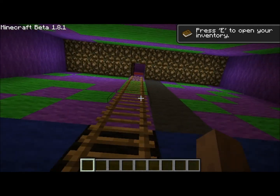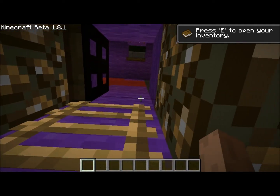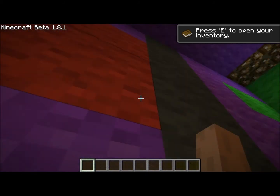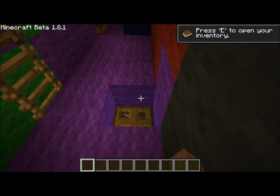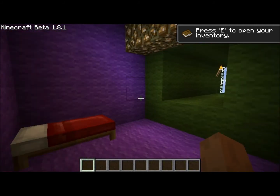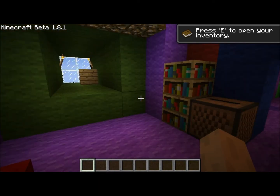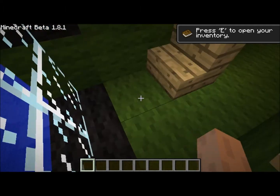Hold on, let me close that trap door so I don't fall. This in here is my room — some books, a bed. Come out here and sit and just look at everything.